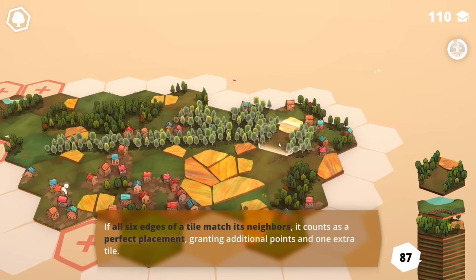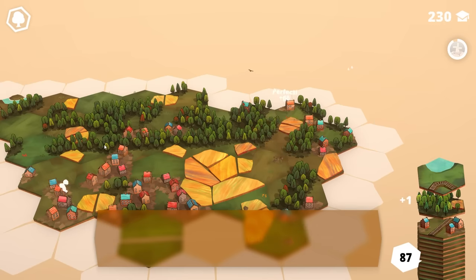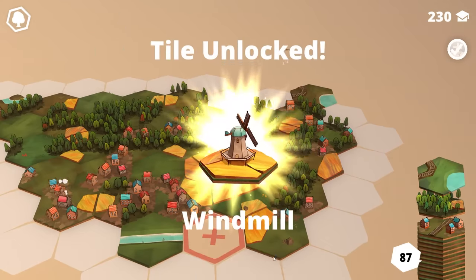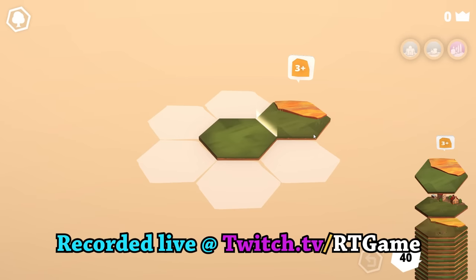If all six edges of a tile match its neighbors, it counts as a perfect placement and grants additional points. That's how you get a new one. Why do I feel like this won't be so chill in a moment?